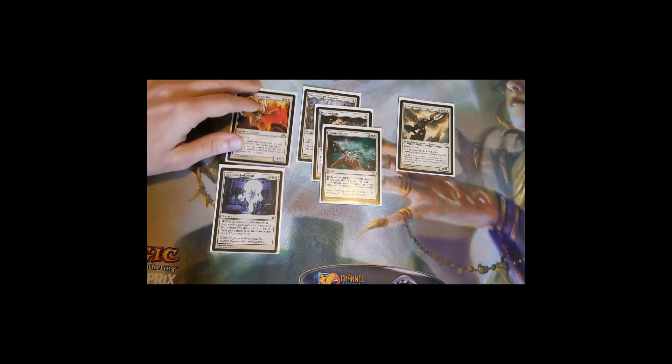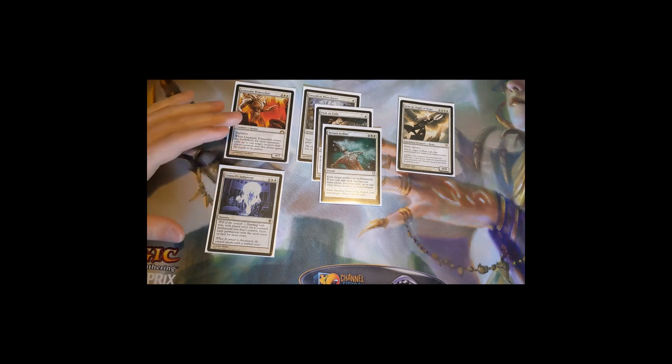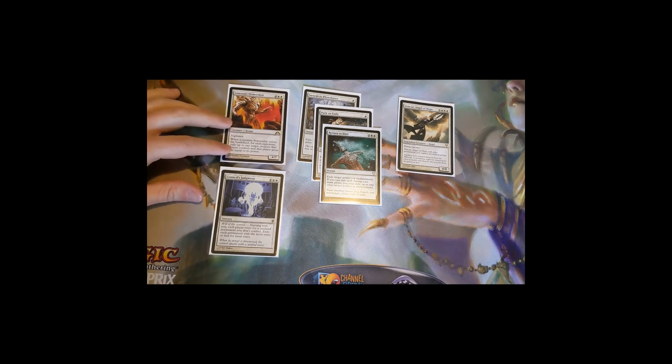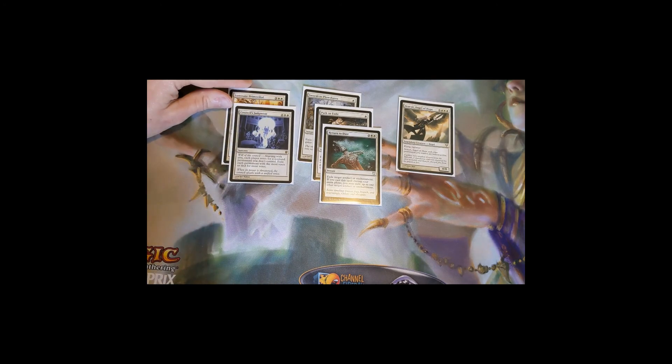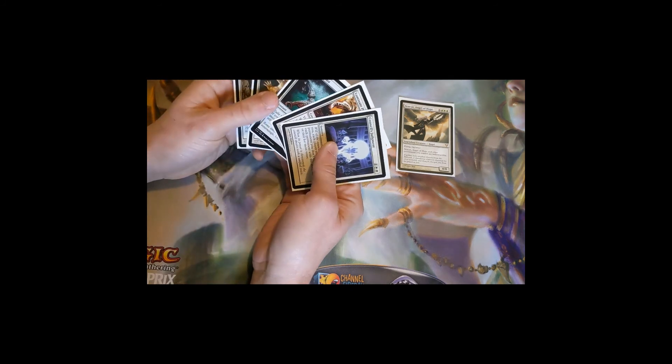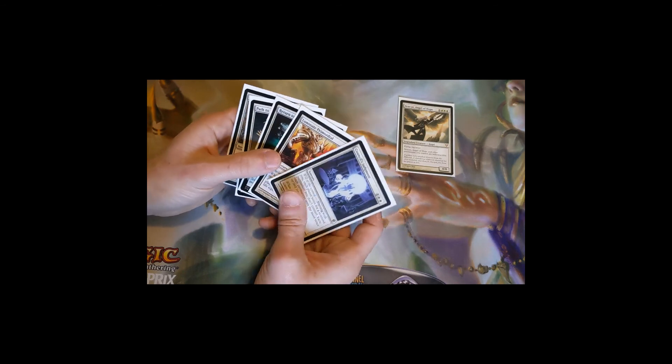Council's Judgment is a three-mana sorcery with the Will of the Council mechanic: starting with you, each player votes for a non-land permanent you don't control, and exile each permanent with the most votes or tied for most votes. It's great in Commander — you can persuade people to get rid of problematic things, and if two things each get equal votes they both get exiled. It can't exile your own permanents, so it's a safe catch-all for whatever is causing the biggest problem.